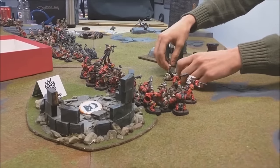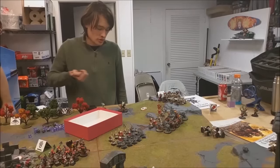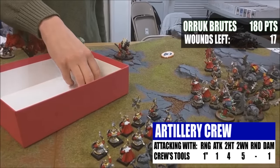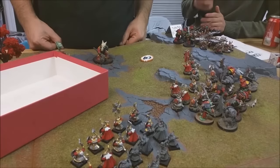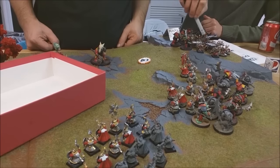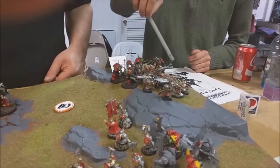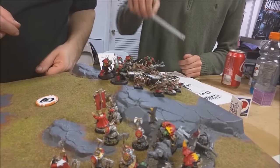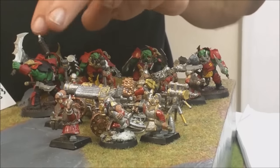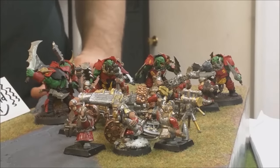Moving models furthest from the objective — that's what we call strategery. The other Brutes have no bonuses — Boss hits on a four, one hit, no wounds. Now, attacking the artillery: these two Brutes and the boss go into the Engineer, and these two Brutes go into the remaining Organ Gun crew. They're within 10 inches of Grimgor so they get plus one to hit — boss claw hitting on a four, a miss, but I can re-roll that since the Engineer has more than four wounds — that's a hit, wounding on a six, one wound, minus one rend, six-up save.